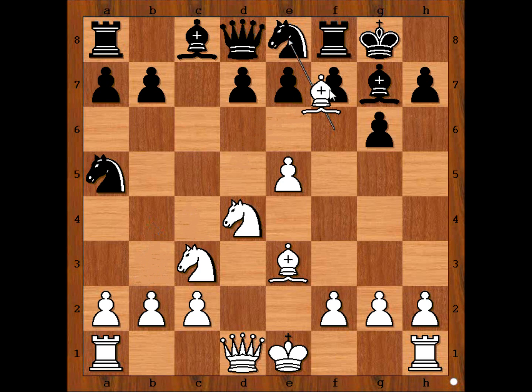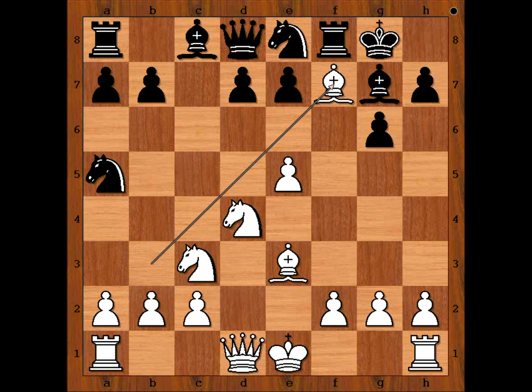Bastrikov captured the pawn on f7 check. Shemkovic resigned. In the Fischer-Reshevski game, Reshevski captured the bishop with king. If rook takes on f7, then knight to e6 and white is winning the queen. For example, pawn takes knight, then queen takes queen.